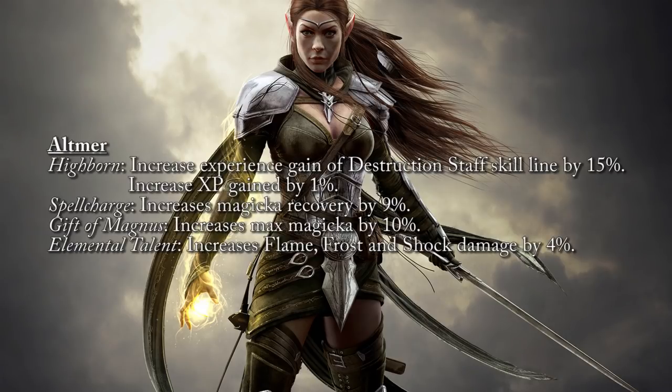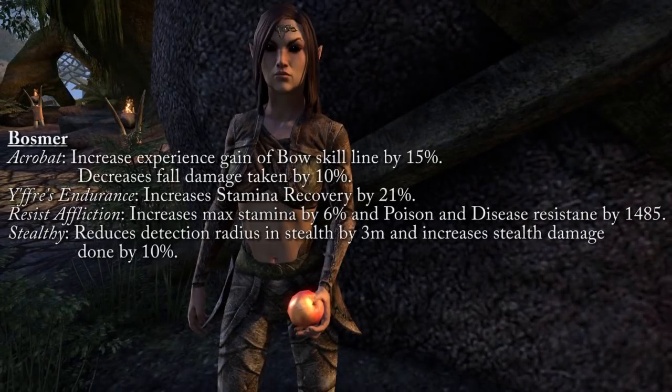Moving on to the Aldmeri Dominion — High Elves: Highborn increases experience gain with the Destruction Staff skill line by 15% and experience gain by 1%. Spell Charge increases magicka recovery by 9%. Gift of Magnus increases max magicka by 10%. Elemental Talent increases flame, frost, and shock damage by 4%. Next, Bosmer: Acrobat increases bow skill line experience gain by 15% and decreases fall damage by 10%. Feral Endurance increases stamina recovery by 21%. Resist Affliction increases max stamina by 6% and gives 1485 poison and disease resistance. Stealthy reduces detection radius by 3 meters and increases damage done in stealth by 10%.